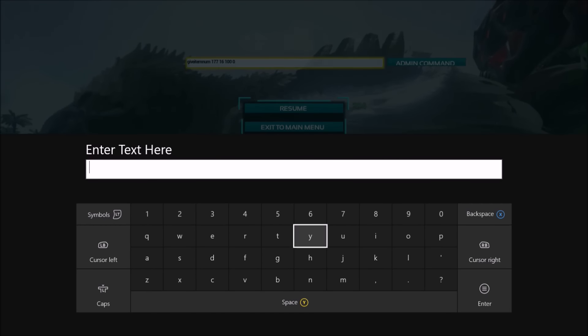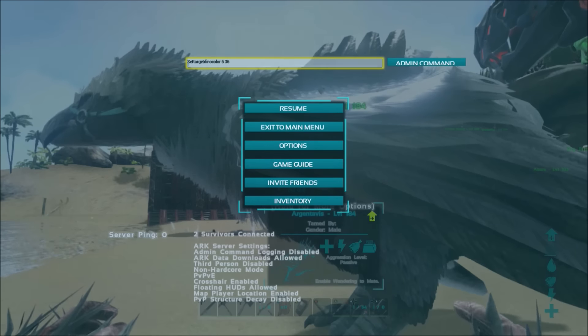I was messing around there — that was giving me a metal ramp, I think, so ignore that. This is the code you're going to need to do the dinos. You do 'settargetdinocolor', no spaces. And then there's six zones — it's zero to five — and not all the dinos seem to have all the zones. For now, I'm going to pick zone five, which is like the main body on Argents. And then the color — there are codes, and I'm going to give you guys links to the charts that have these, because I'm not going to sit here and list them all. I'm going to do the dino albino color, which is number 36.